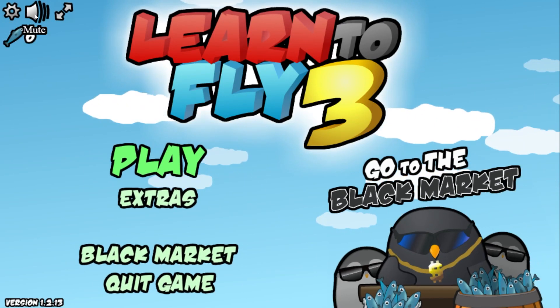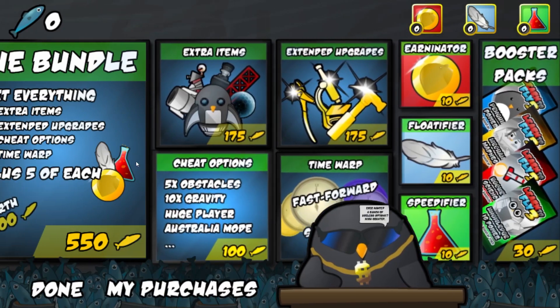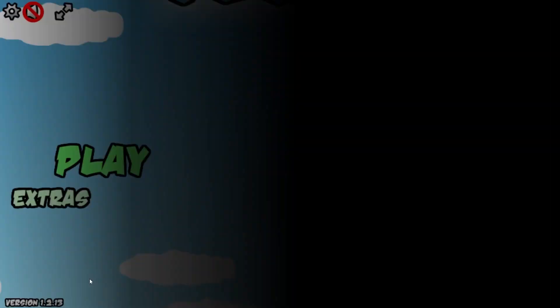Welcome back to another Achievements Are Impossible, where we 100% a game and give ourselves a new challenge. This episode we have a classic: Learn to Fly 3. For the people who have never heard of this game, and for the gods who do know, you may have a core memory activated here.